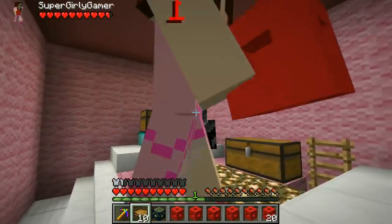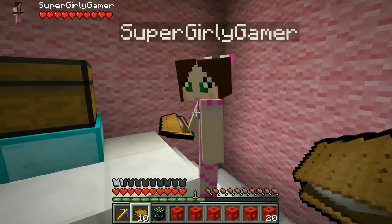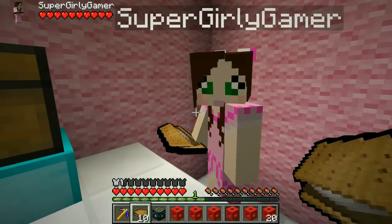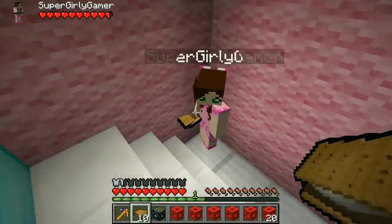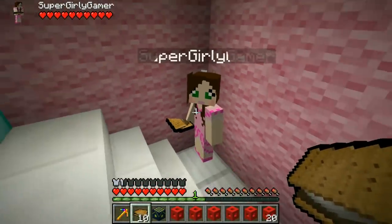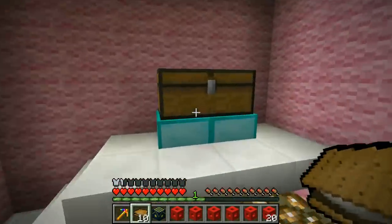Did you see how delicious these s'mores look? I flippin' love s'mores. Jen tried to make s'mores in our house with Crater — we almost burned the house down. Her and Crater turned the stove on and tried to use it as a campfire. It was so bad. I'm still mad at you both. We ended up using the microwave and it was so nasty — the worst s'mores ever. A stove isn't a campfire!